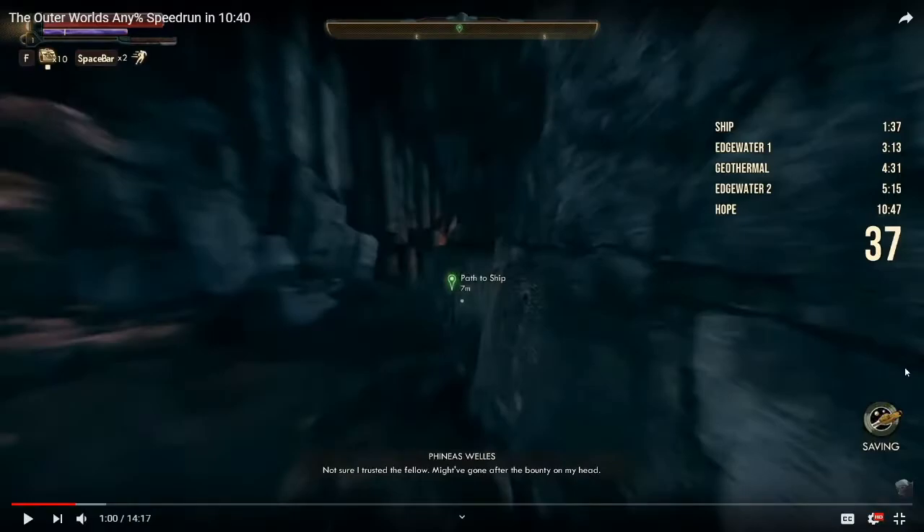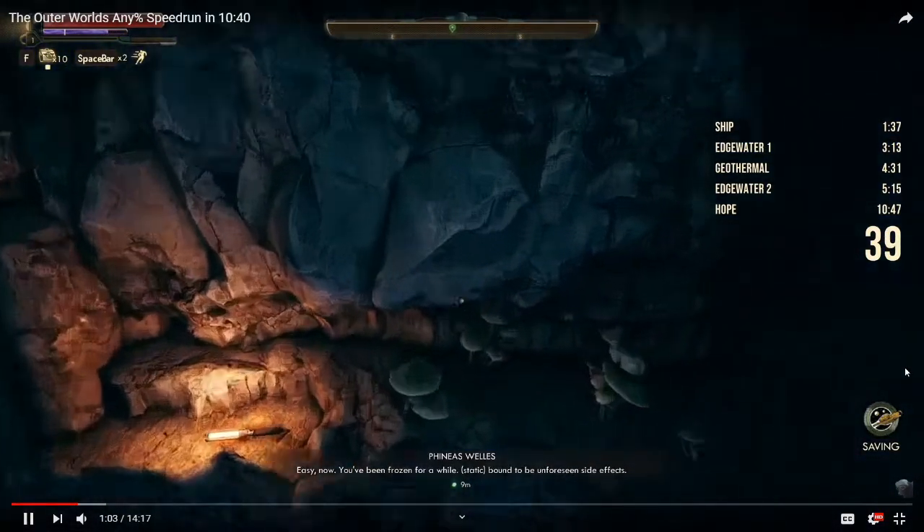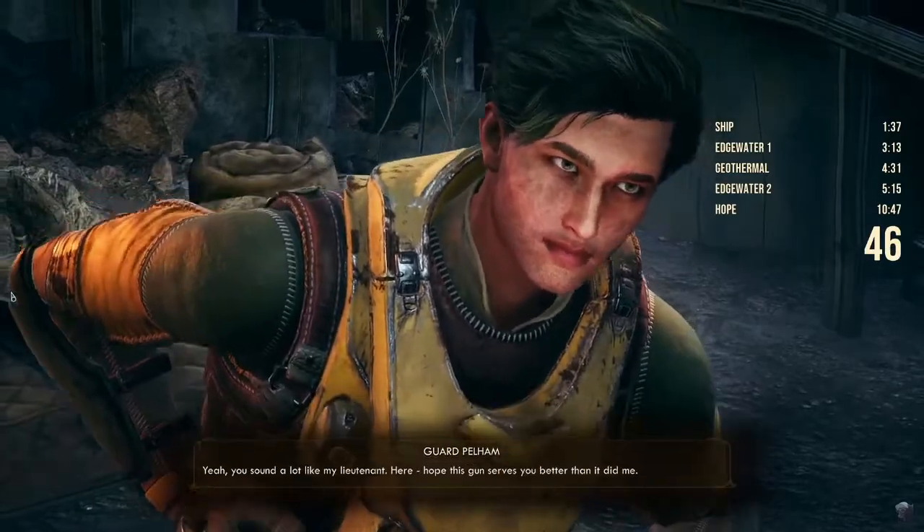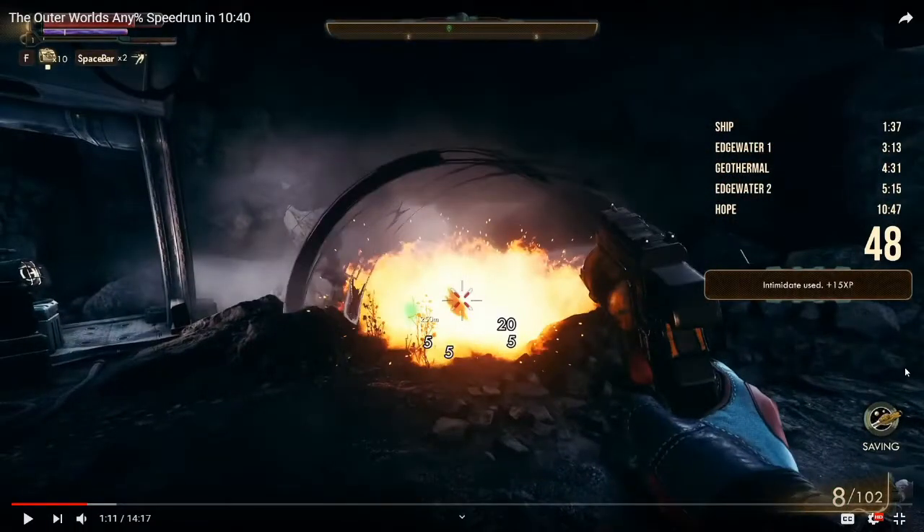He uses his mouse movement to loop around the corner and goes straight forward, then dodges forward. He uses a dialog skip and dodges backward. You can skip dialog in The Outer Worlds by pressing either Enter or Space. Use Space when you want to dodge somewhere after dialog, and use Enter when you want to fast travel — because if you use Space when fast traveling, you'll jump and you can't fast travel in the air. When he wants to go backward, he presses S and spams Space at the same time so he dodges backward as soon as dialog is complete.